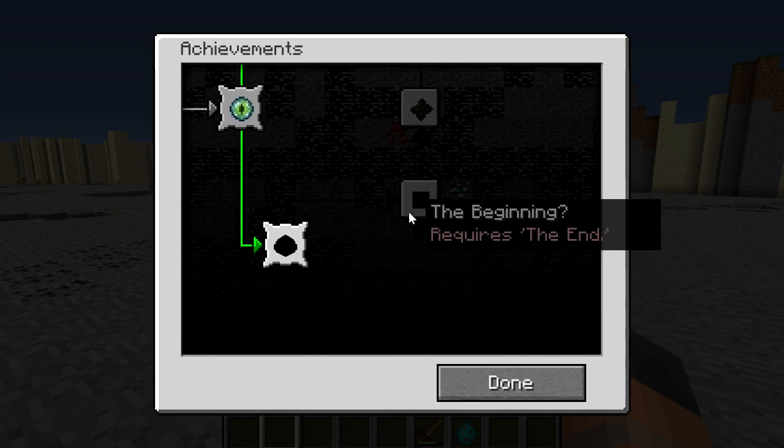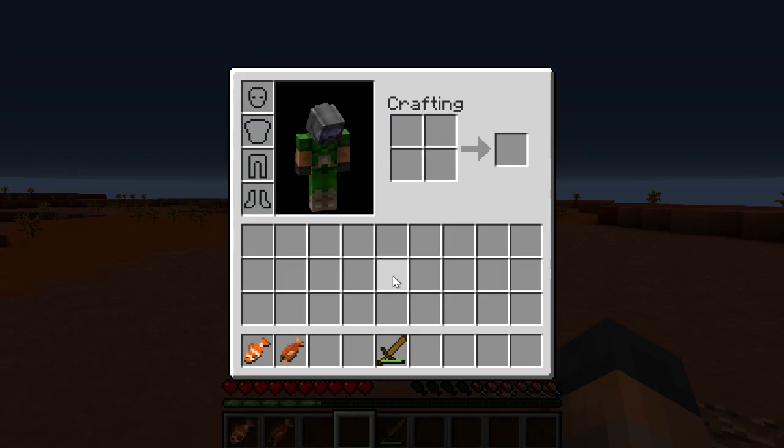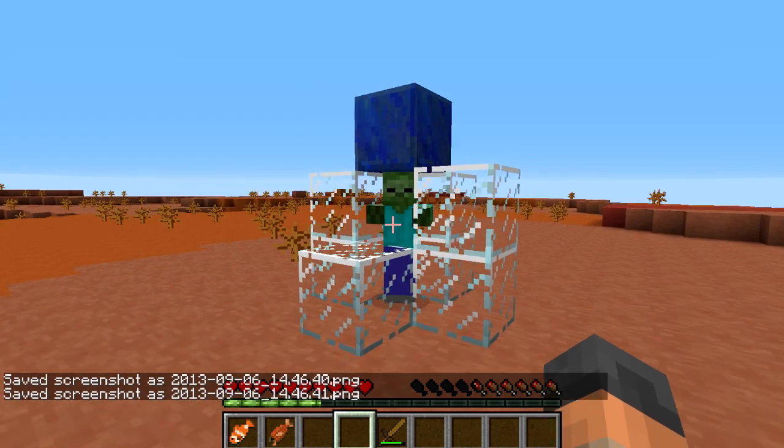Here we are in 36B. There is a bug in this snapshot that was supposed to have been fixed — if I open up a GUI screen like my inventory and press my screenshot button, no screenshot is being taken. Whereas if I go out of it, you can see a screenshot can be taken. So that is a bug that was supposed to have been fixed but is still in the game.